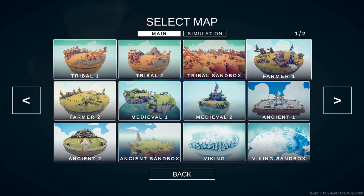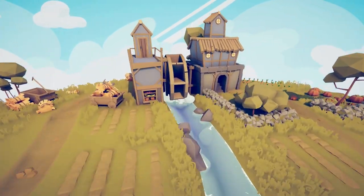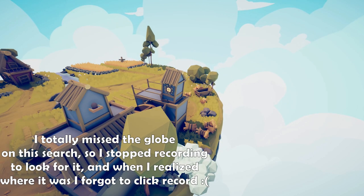Let's head to farmer one. Take a look at this little snow globe right here at the back of this roof. Please forgive me — I forgot to click the record button on my screen while finding this map, so I'm just going to show you that it's right here.